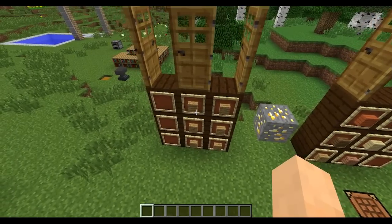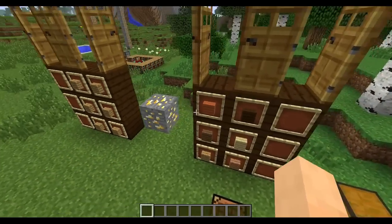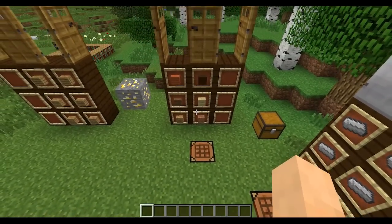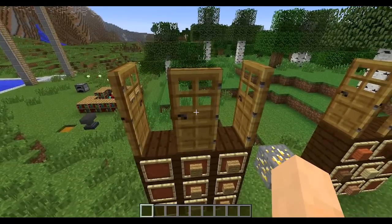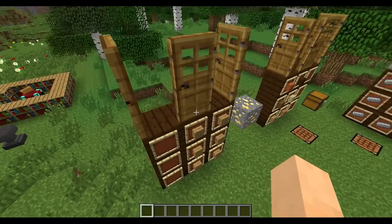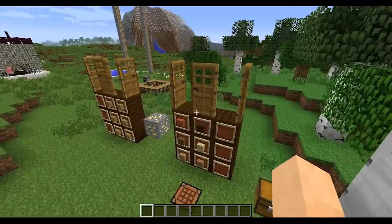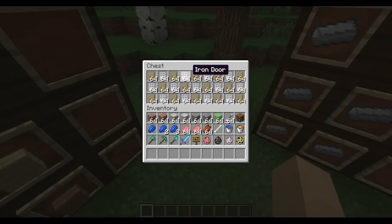You guys know how to craft a door — six wooden blocks like that, or six of any type of wood. Now that we have six types of wood, why not use one of each? If you want to get doors now, you will get three when you craft them. Same with iron doors — you get three doors. So it's a lot easier to build some doors.